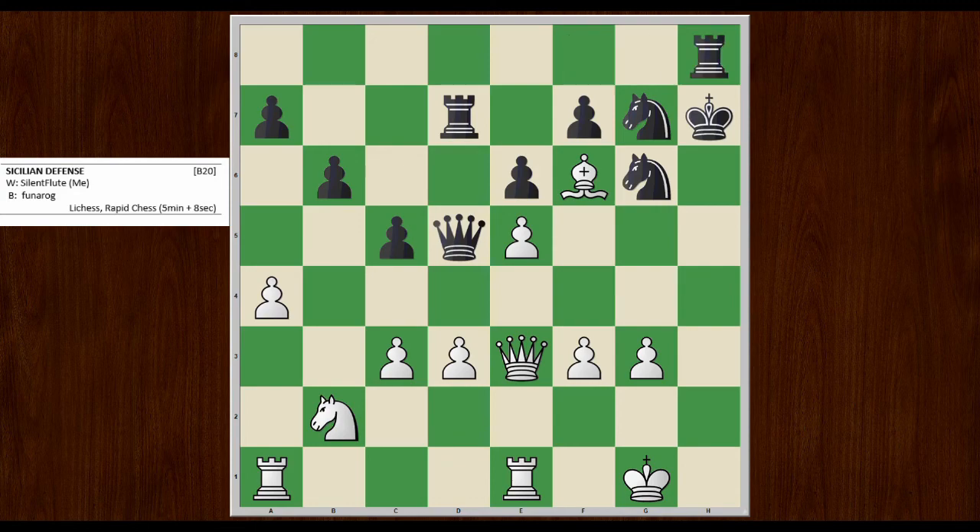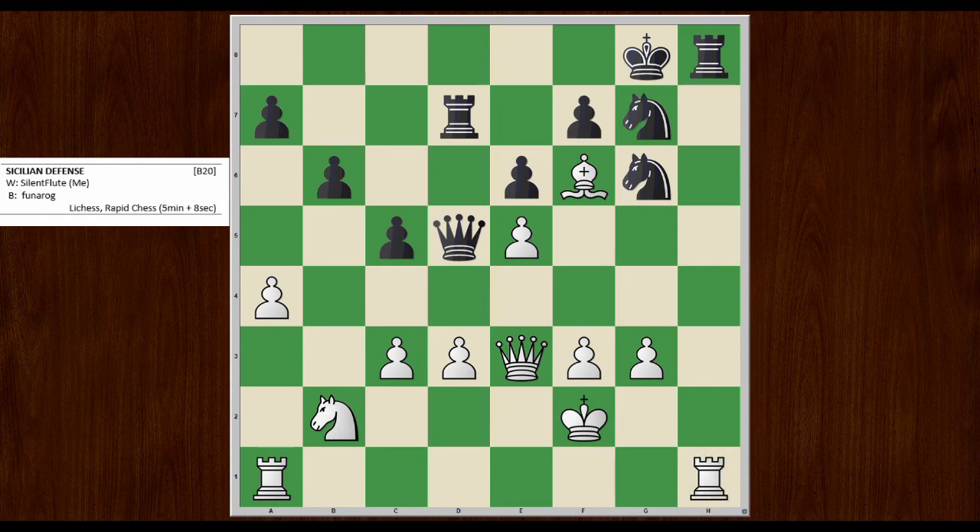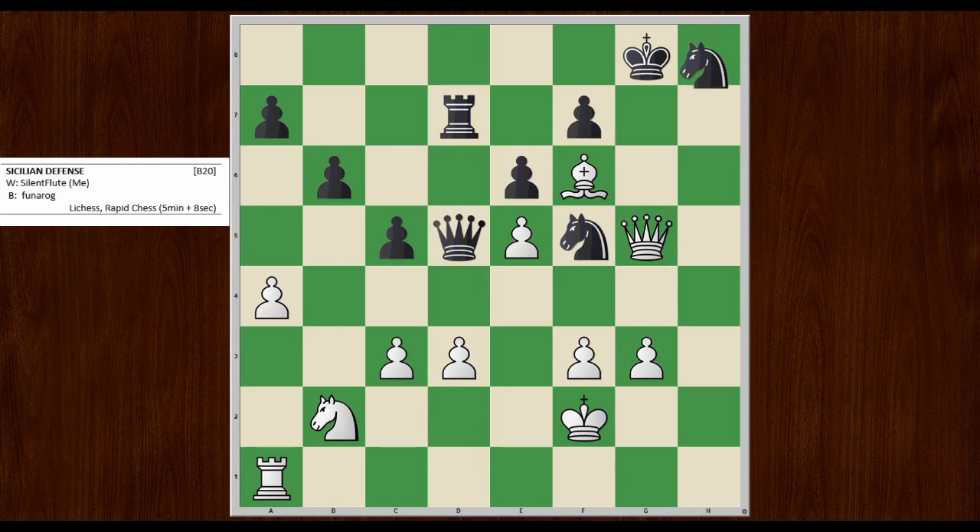He sees this and plays rook H8, anticipating my plan. I do king F2, and then he plays king G8, getting out of the way. But he doesn't realize I want to own the H file — I'm not necessarily trying to mate him there, it's really just about square control and controlling the file. I play rook H1 to begin that process. He plays knight F5, an aggressive move hitting my queen. I just take first with check.